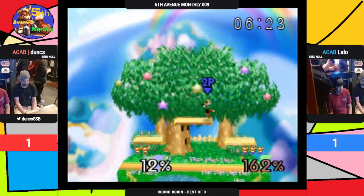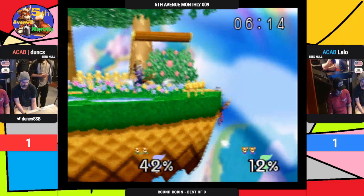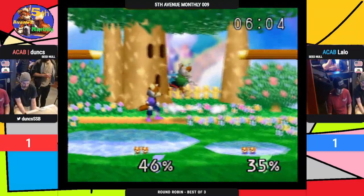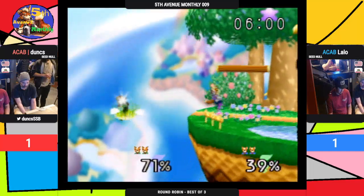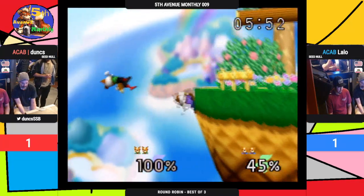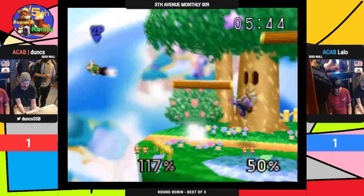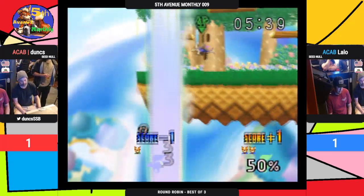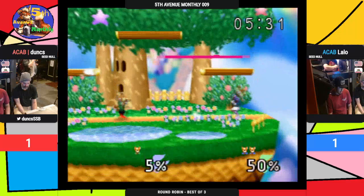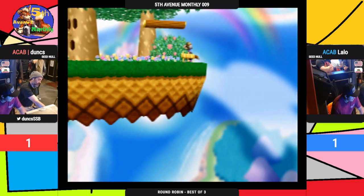Dunks able to DI a little bit farther out — jab and start that up smash. Lilo gets the grab off invincibility, now playing that ledge edgeguard situation. Dunks able to get a shine out after almost mistakenly getting the up-B. This is a tough situation, but Dunks recovers — gets a low laser. Dunks just barely makes it back — jabs for a trade. That's gonna do it — not able to make it. Lilo up a stock but at 50%. Just a couple of hits here into a jab up smash and Dunks can get this right back. Lilo probably gonna start making those laser walls and grabs. Laser lock — and Dunks is just gonna go out. Lilo takes it.